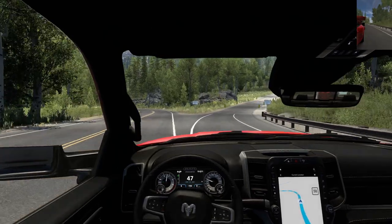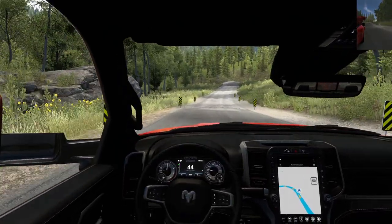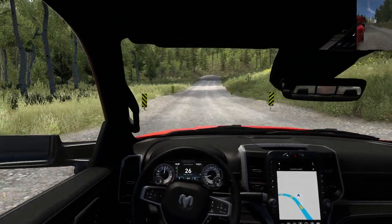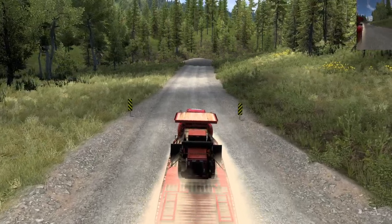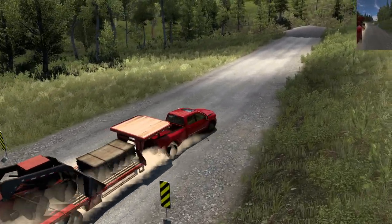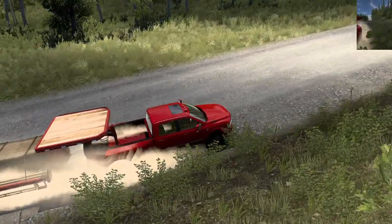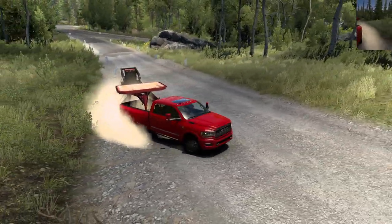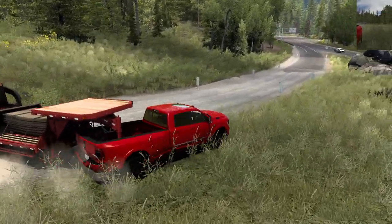Another one of those hidden roads — let's see. Nope, just a dead end. Oh, that's a runaway ramp in case you lose your brakes. Let's bust a U-turn really quick — good thing we have a Dodge.